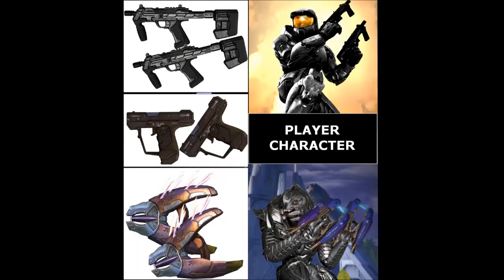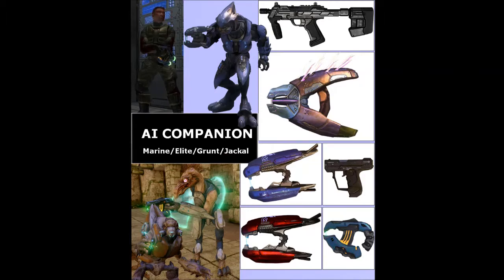You as the player character must have either two SMGs, two pistols, or two needlers. The AI companion that you wish to disarm must have a weapon that is dual-wieldable.